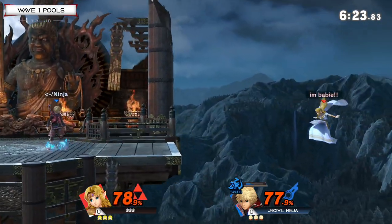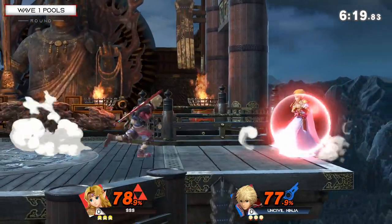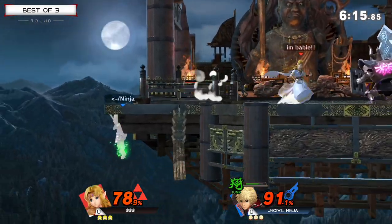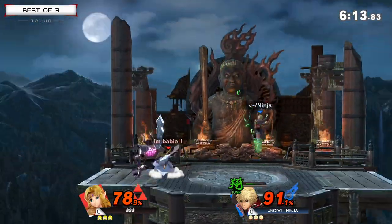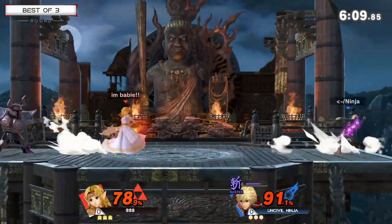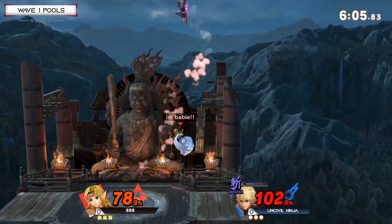Puts up on the ledge once more, peeks it right over, Teleport once again. Uncivil Ninja's pressure is immaculate. It looks silly but it doesn't work with that Jump Art — hits the air slash back airs, making sure Black Knight is out, and immediately just jumps and gets that stage control. No wonder how silly it looks, very very effective, and just unable to close the gap with that Phantom in the way.